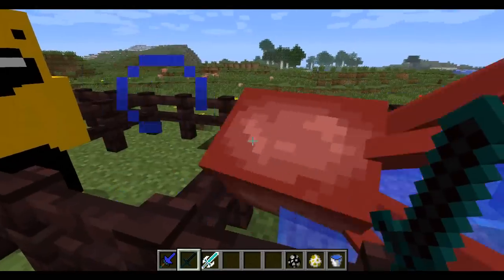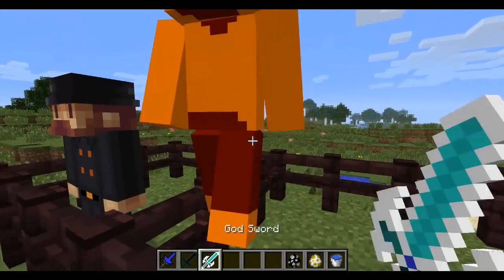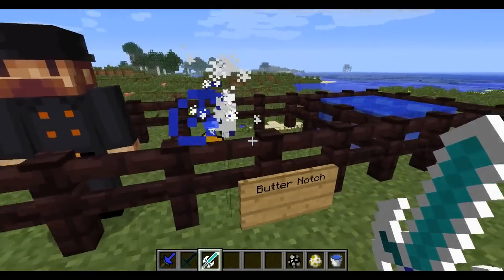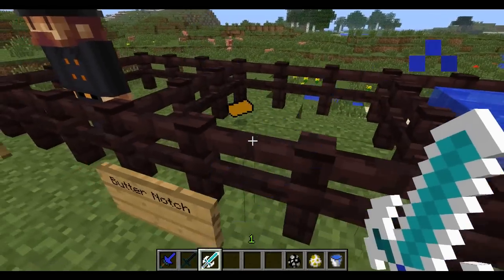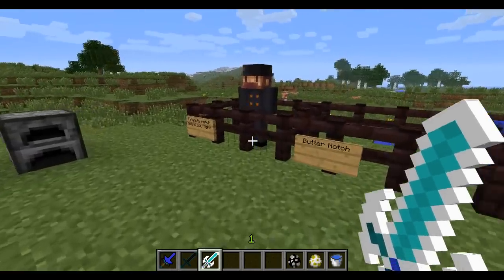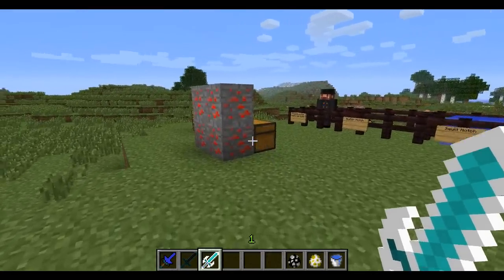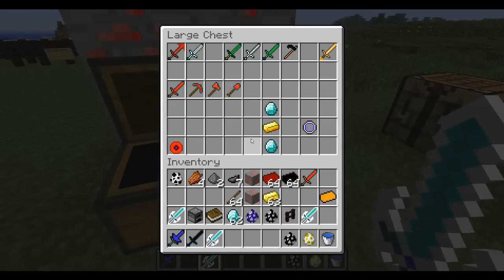The Slender Sword teleports you by throwing an ender pearl, which is pretty cool. The God Sword gives you night vision — now I've got about a minute 40 of night vision. These weapons have cool effects plus they're really strong. I'll kill Butter Notch with the God Sword — that's how it's done. These guys do have a decent amount of hit points; they have a lot of health as you can see. They do drop the corresponding ingot, which is used to craft every sword. So you kill a mob — like Hell Notch — to get the ingot for the Hell Sword. The recipe is just sticks plus ingots, really easy to make.